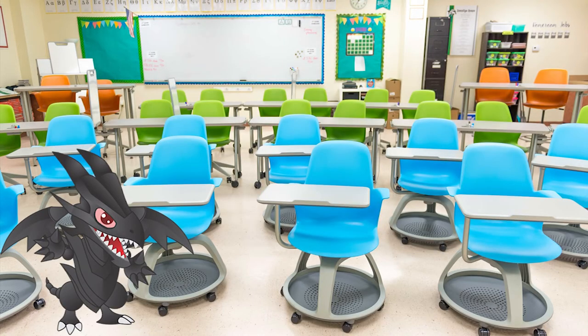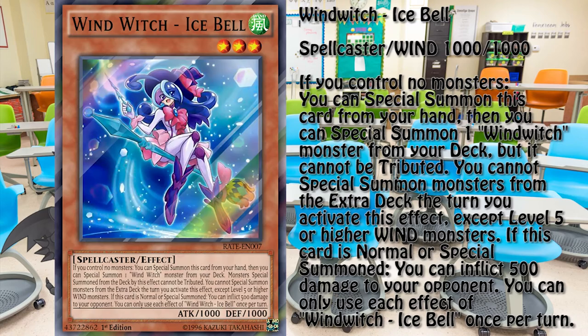Before I go into the details of how the engine works, let's look at the pieces, starting with Icebell. This is the card that makes the deck going. Her effect allows her to be easily summoned directly from the hand, and she can bring out a Windwitch monster from the deck. Too bad she restricts the summons from the extra deck to level 5 or higher Wind monsters. Her burning effect is irrelevant to the capabilities of the engine but is still a nice bonus.